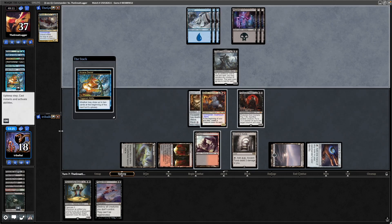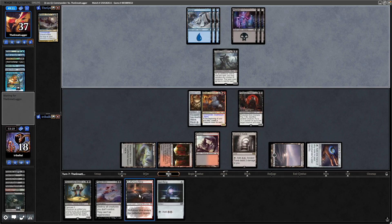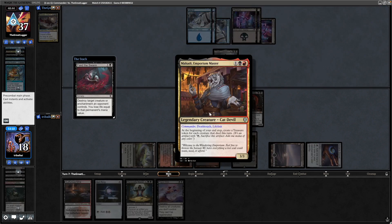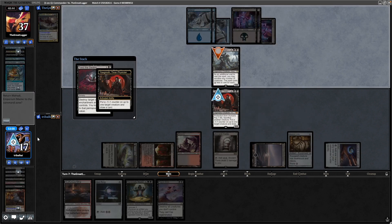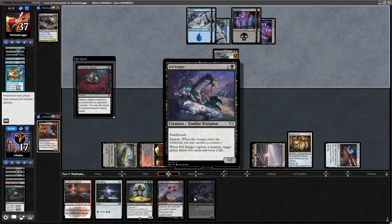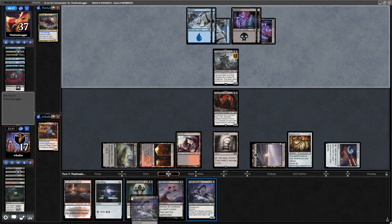Our opponent draws a card to the Arcane Denial. We will draw two here. That is a Tapland and a Sol Ring as well. Feed the Swarm from our opponent going onto our commander — so we might as well sacrifice that and return it to the command zone. That is a Fell Stinger. Drawing into this stuff a bit too late. It's been a pretty slow game for us so far.